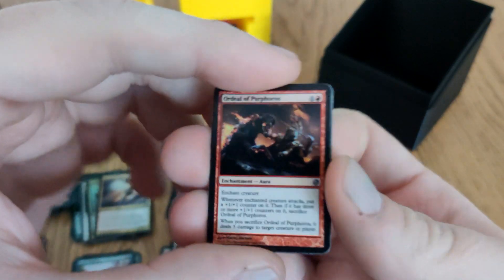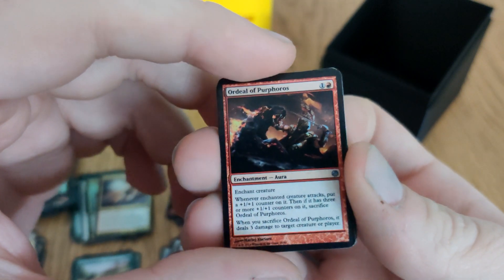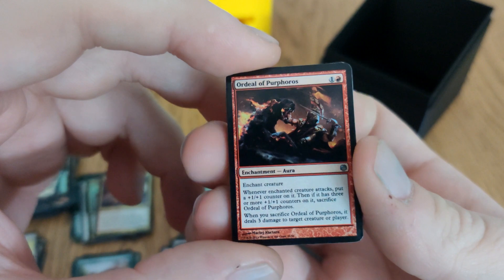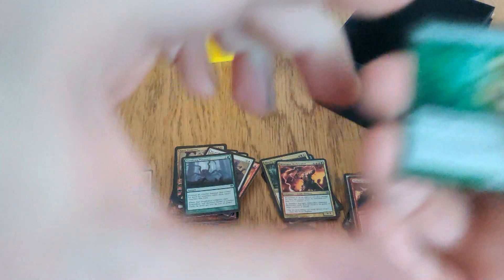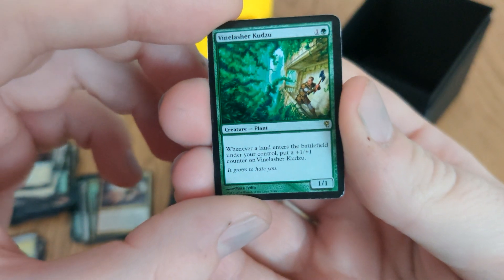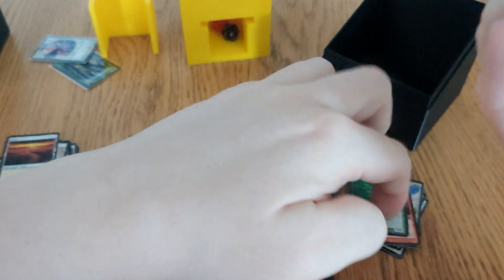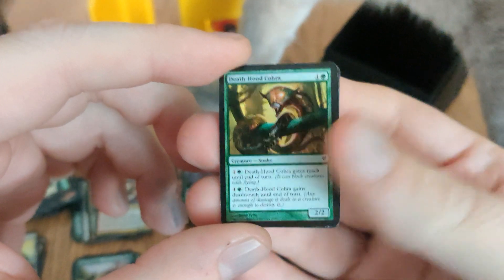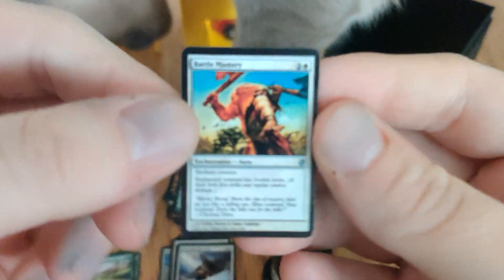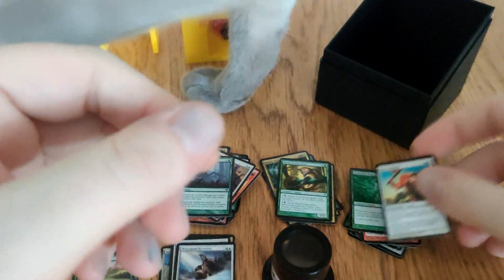Idol with Puffer: enchanted creature, when it attacks put a one-one counter on it, and if it has three or more I sacrifice it — when I sac it, it hits someone for three. I got decent value out of that one. Vanelash of Cubsu: Landfall, put a one-one counter on it — actually pretty good, part of the game I managed to win. Deathwood Cobra: can give itself reach and deathtouch — a good blocker, mostly a creature. Battle Mastery: enchanted creature has double strike. I wish I'd managed to use that.